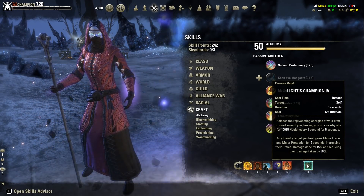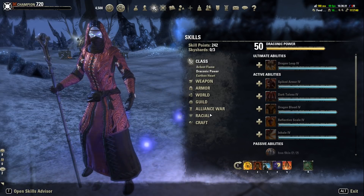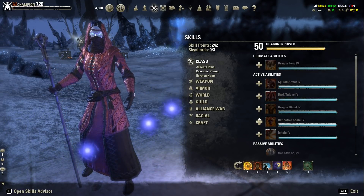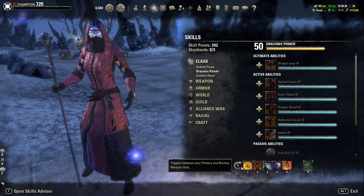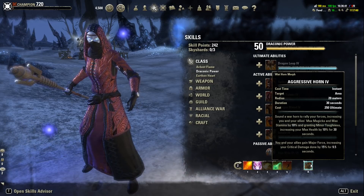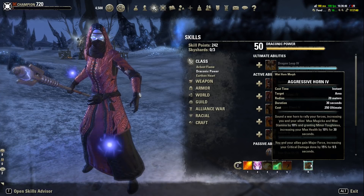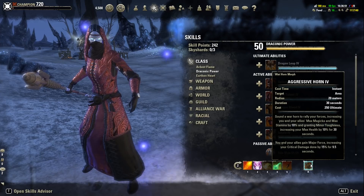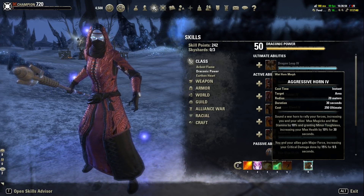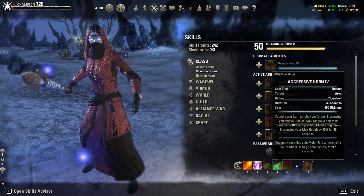Lights Champion should only be used in oh-crap moments — you can also use the other morph, it doesn't really matter. You could use any other ultimate you want, but only use it if somebody really drops low. Otherwise, always use Aggressive Horn. For 30 seconds we get 10% more Max Magicka, Stamina, and Health, and we apply Major Force to friendly players, giving them 15% more critical damage for 10 seconds. Very strong ability — always use this if possible.